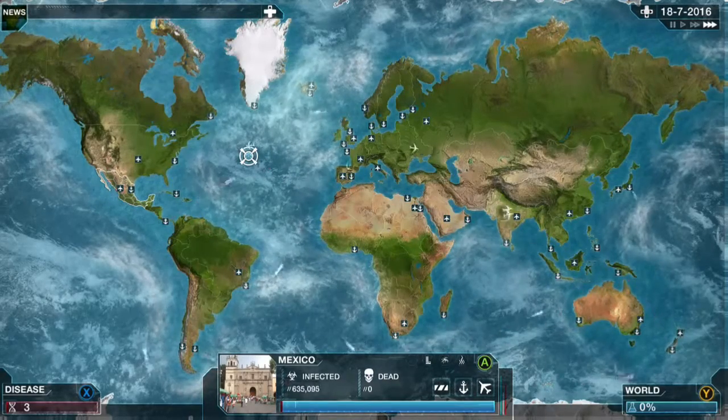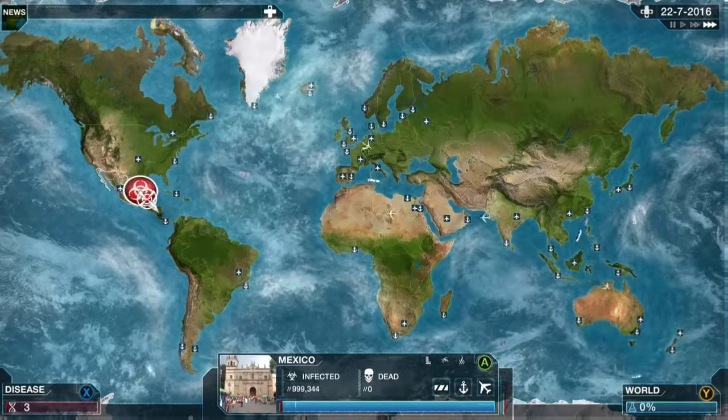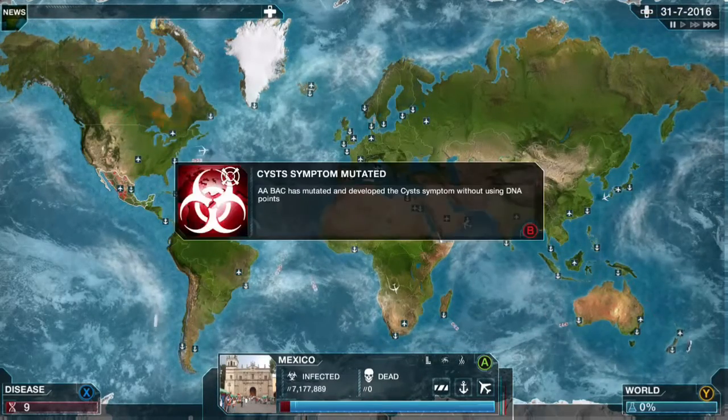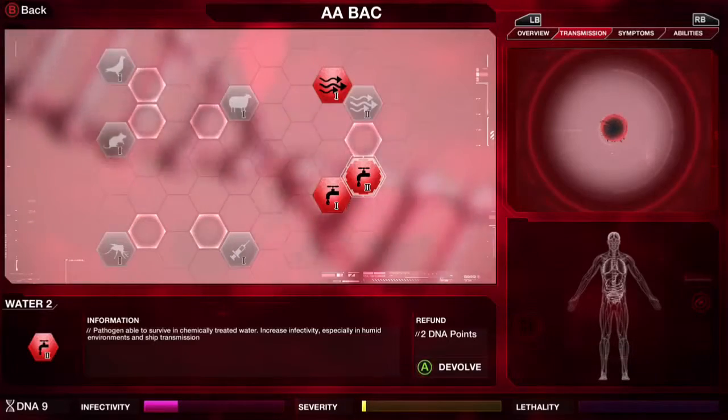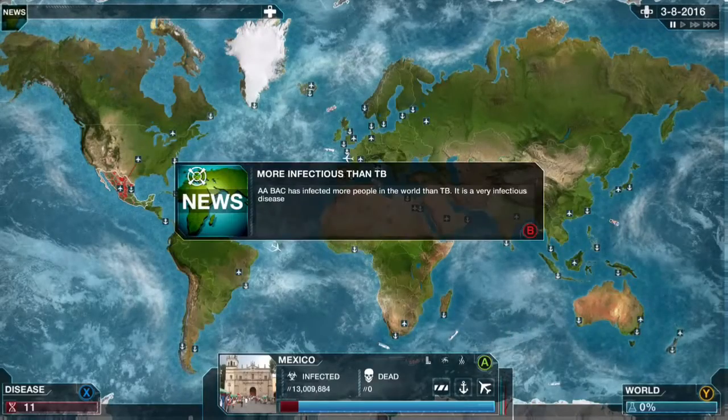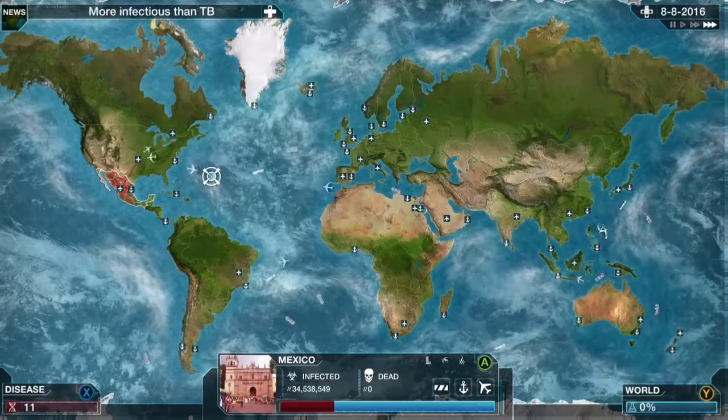For this achievement, it is not necessary to win the game. You just have to find and discover the combo and the achievement will pop. You can see this has just mutated — anything that mutates, you are going to want to go ahead and de-evolve immediately.